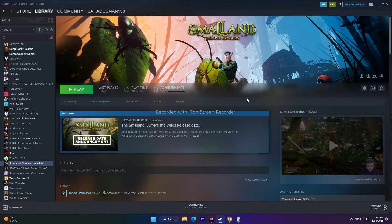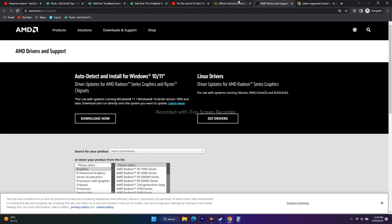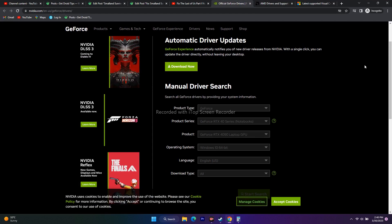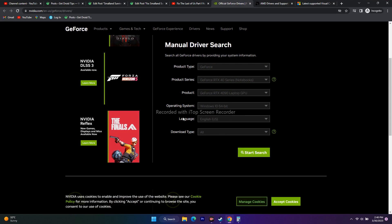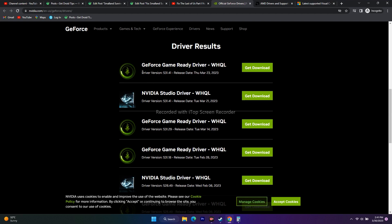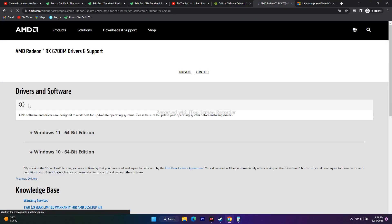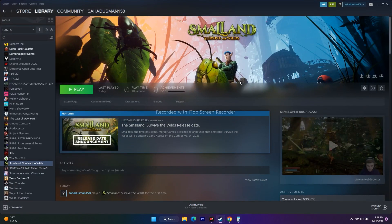The next step is to manually update your graphics card drivers. Links for both NVIDIA and AMD will be provided in the description. For NVIDIA, go to the page, select your product type, series, operating system, and language, then search. Download the latest version — for example, version 531.41 released March 23, 2023. For AMD, select your details, submit, and download the appropriate version for Windows 10 or 11. Restart after installing.